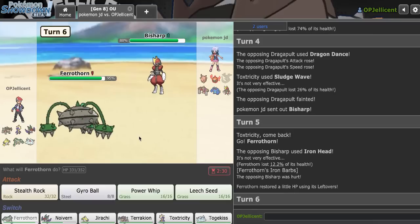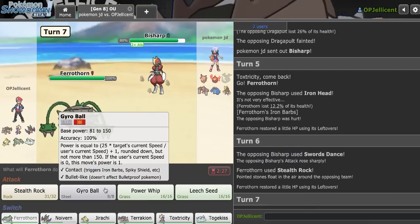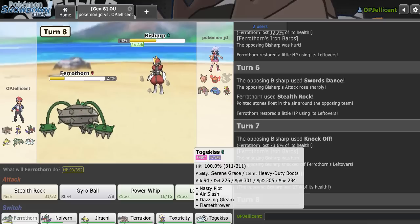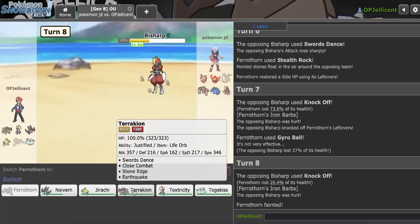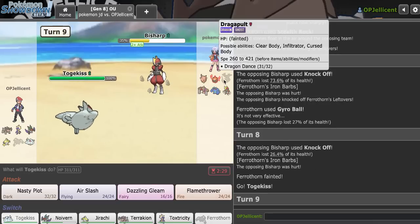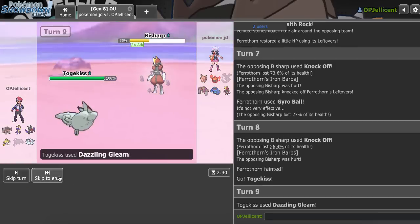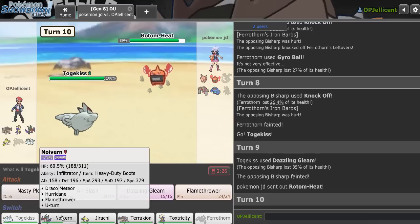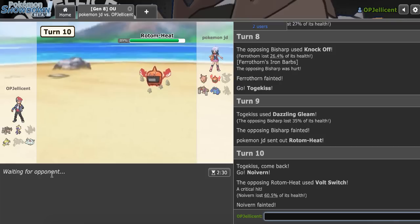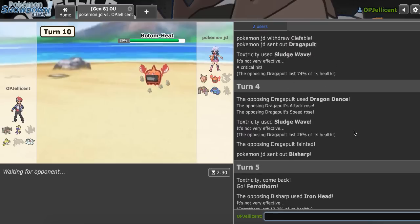I go to Ferrothorn on the Iron Head and pivot to protect Togekiss, keeping it healthy. I go Togekiss against Conkeldur — if they go Conkeldur I'm not using Togekiss since it's my best Pokemon. I click Dazzling Gleam as they go for Knockoff. I'll put Conkeldur in range of Flamethrower. Togekiss takes the hit and I get in on the Rotom. They crit the Volt Switch back — justice for my crit on their Dragapult — but even without the crit it looks like I two-hit KO'd anyway.